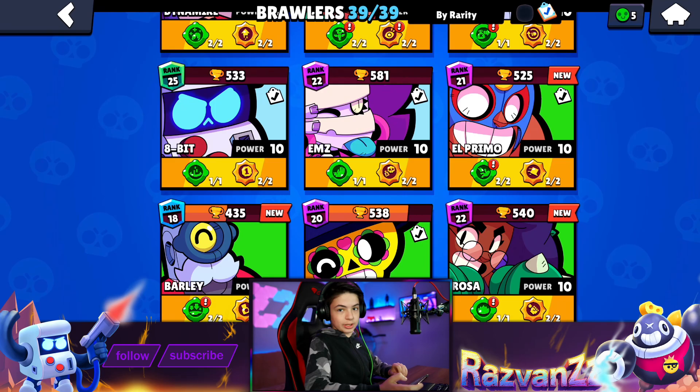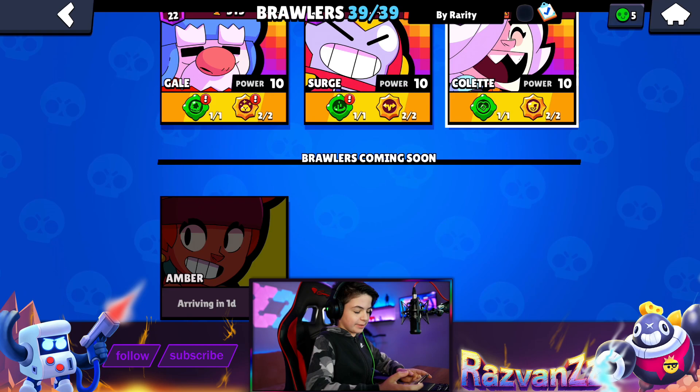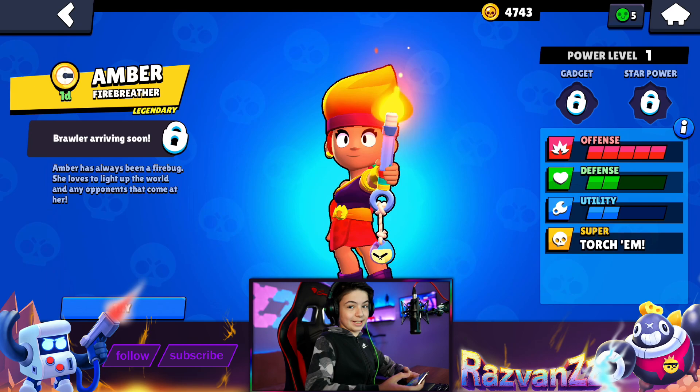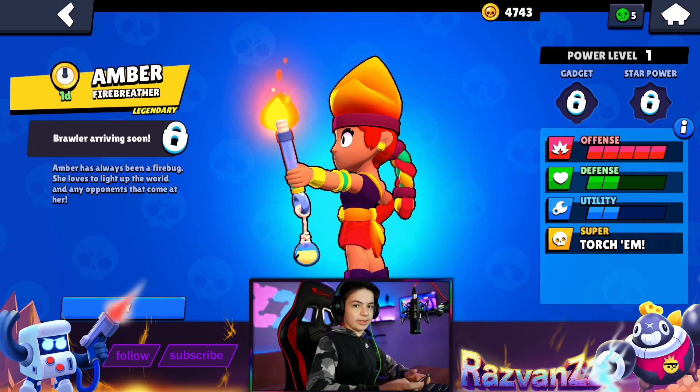Now let's check out the new brawler. This is the special part - one of the two special parts - because we also have the Map Maker, which we're gonna check out later. There she is! Amber, arriving in one day, which is a little disappointing, but still the brawler is basically here. There she is - Amber, the fire breather. Let me see her animation again. Epic. She's a fire breather and she's pretty cool. She's a legendary brawler - probably not gonna get her too soon, but you never know, we have some boxes saved up. There she is in all her glory. Her design is really cool.